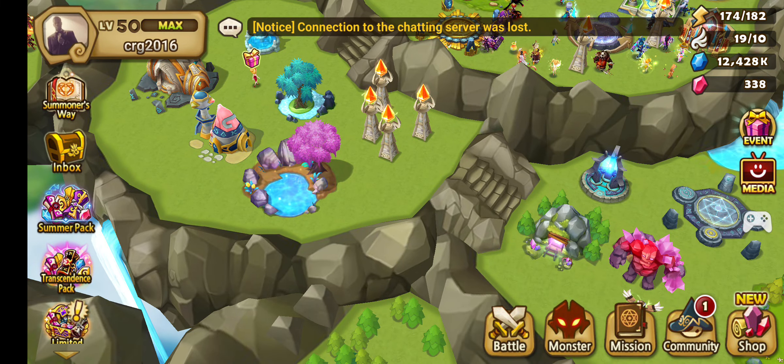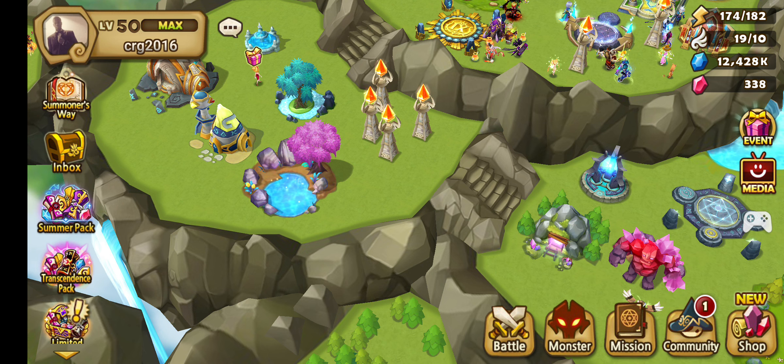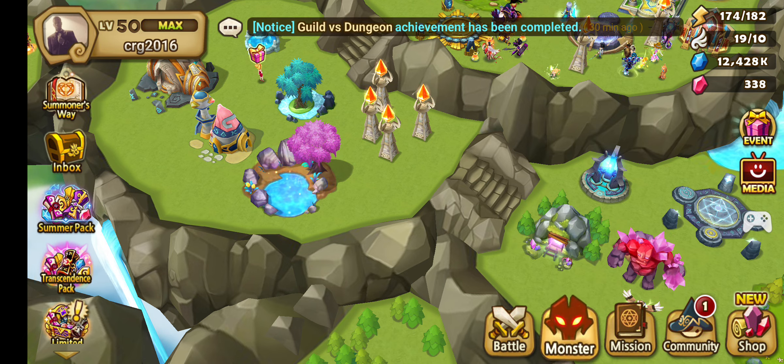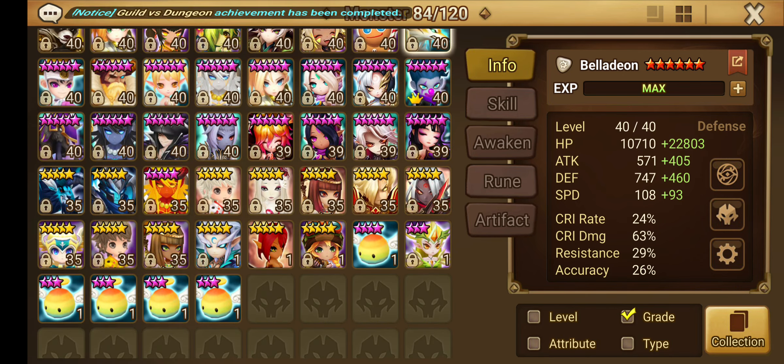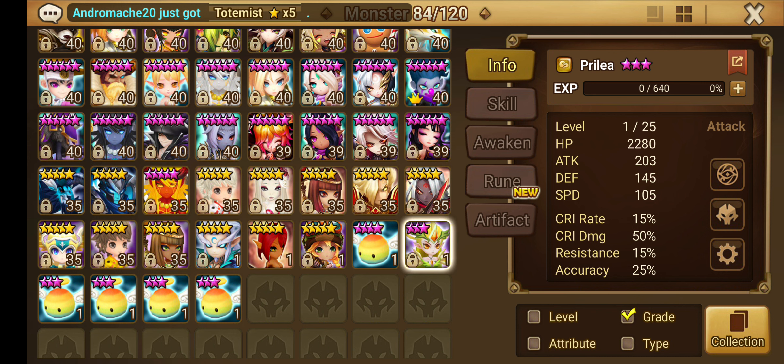There are lots of other units that got changed in the balance patch, but we are just talking about the changes relevant to the Giant Abyss boss. I'm going to build Prelia on my main account. You can do both units, or just the Homunculus — but if you needed your Homunculus for specific content like TOA and can't replace him, that's fine. For building a hard team though, building Prelia is a must. Or if you already built her for whatever reason, now you can put her to use.